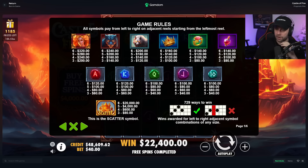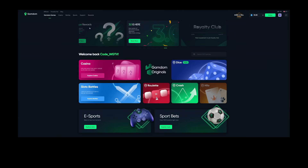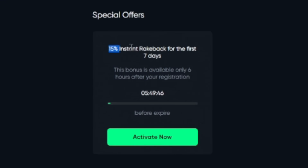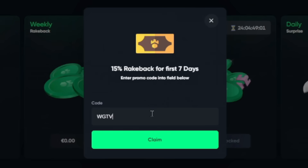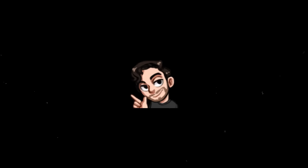Almost twice as much — like a 20x difference. That was an incredible buy. Before we continue, I have a promo code on Gamdom. You log in after creating an account, you have six hours to click on Rewards, then click Activate Special Offers — there's a 15% rate back for the first seven days, which is pretty huge, plus up to 35% daily surprise. Use promo code WGTV or WatchGamesTV, and you also get access to my free spins on Discord almost every day.